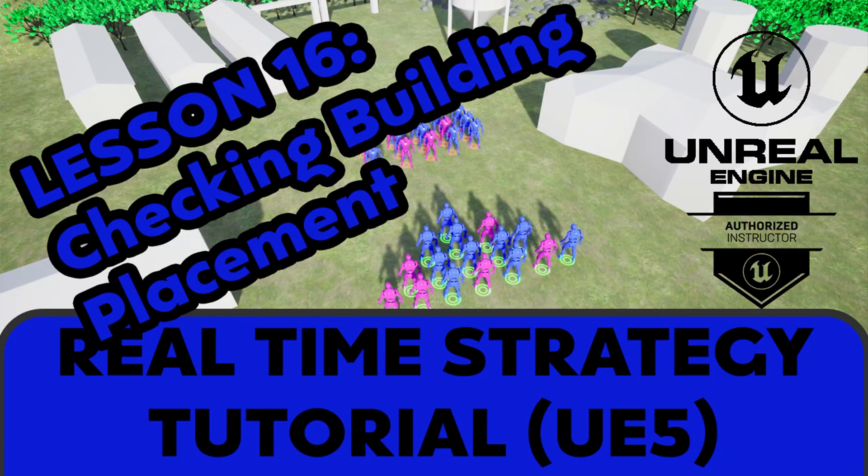Hi everyone, Zach here, and welcome to lesson 16 in this series on developing an RTS game in Unreal Engine. In this video, we'll be checking the placement of our buildings and having buildings stay blue if they're where we can place them, and turn red if they're not. This code will work both for the visual side for the user — the red versus blue — and for functionality, and it won't allow us to place a building when one of the conditions that turns it red is met.